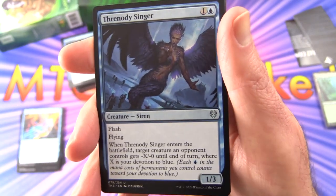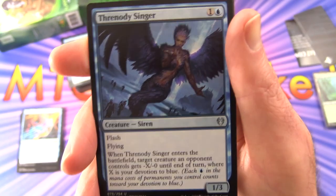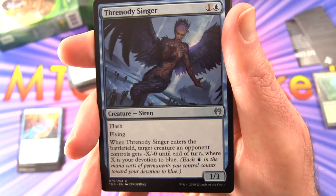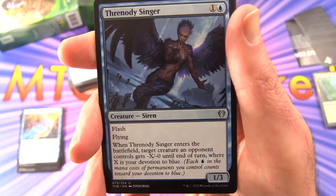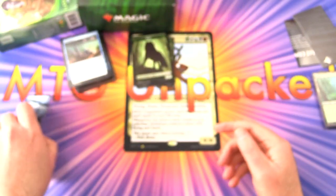Threnody Singer — Creature Siren, 1/3 for two with Flash and Flying. When it enters the battlefield, a target creature an opponent controls gets minus X/minus zero until end of turn, where X is your devotion to blue — a mechanic from Theros Beyond Death where each blue mana symbol in the mana costs of permanents you control counts towards your devotion. Three of those, and that's the sideboard.